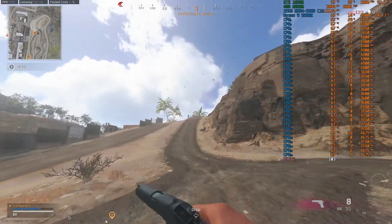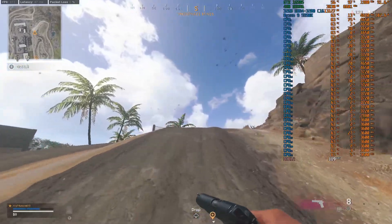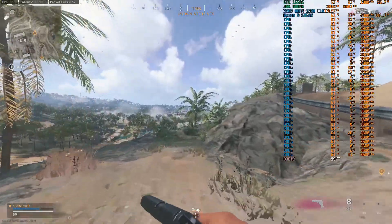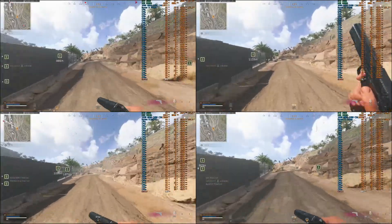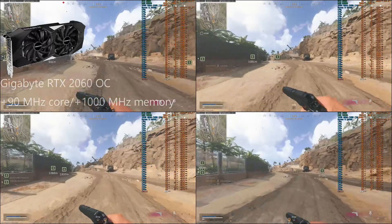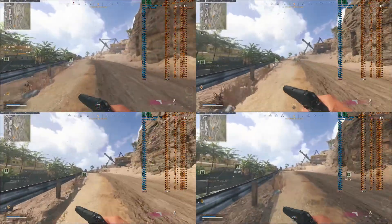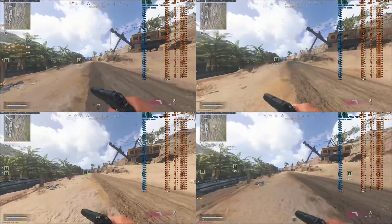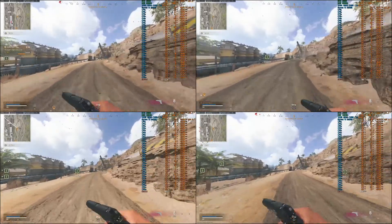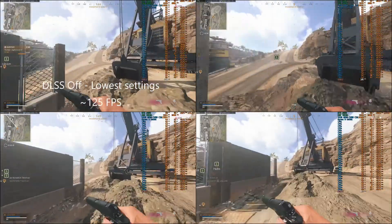It's probably still an overall better experience on PS5 and Xbox Series X assuming you have the appropriate display with HDMI 2.1, unless you really like the FOV slider on PC. Next up we've got the Gigabyte RTX 2060 OC — now we're starting to get to the point where you can get frame rates quite a bit higher than what consoles can get, and there's also DLSS available to help. I've put a +90 MHz offset on the core and +100 MHz on the memory. On the top left, DLSS off with all settings at their lowest values, we're getting around 125 fps average.